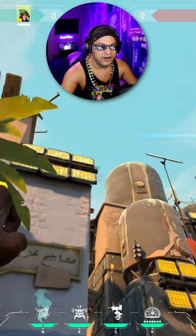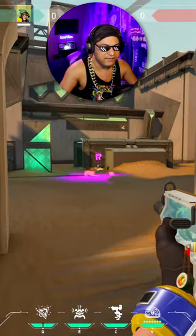aim at this corner piece right here, take a molly out, jump and throw. This molly's gonna fall right onto default, stopping anyone from defusing.